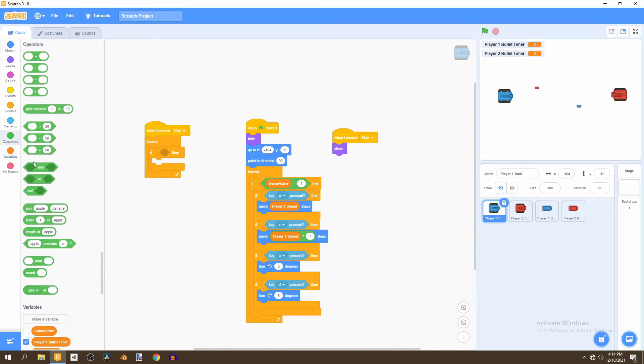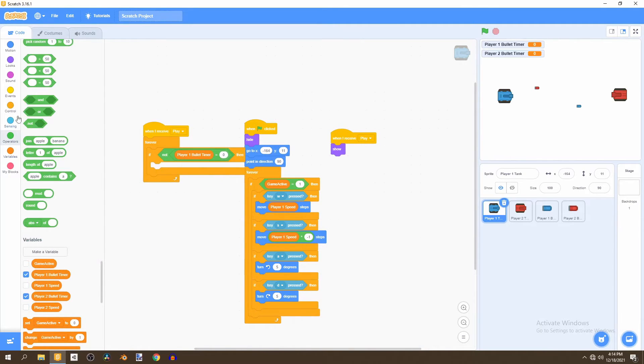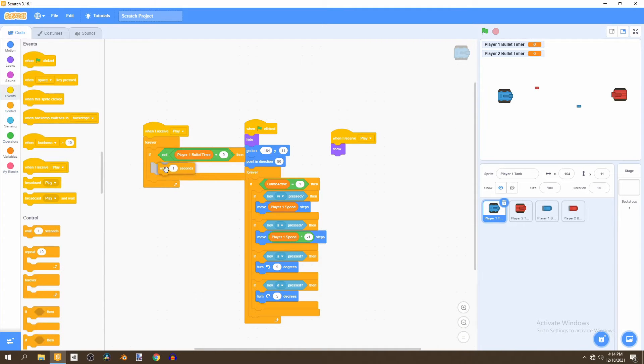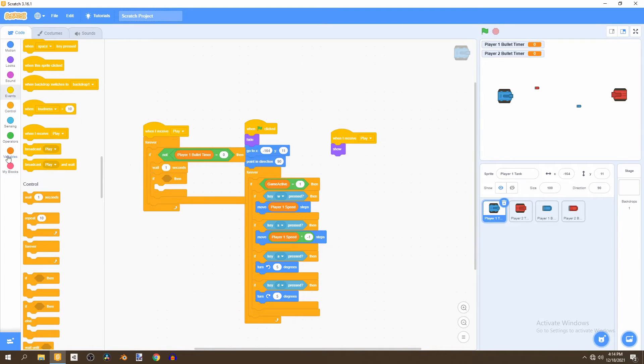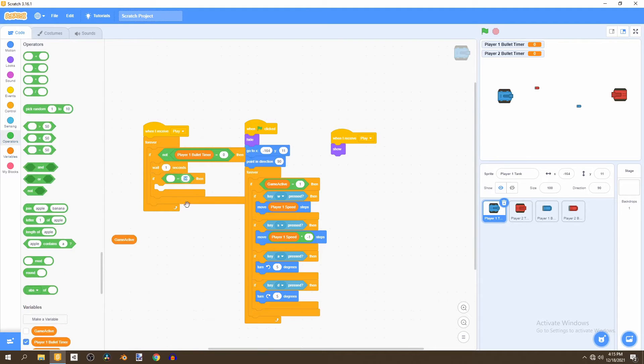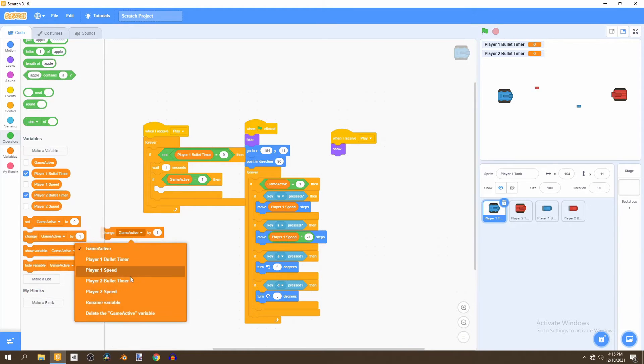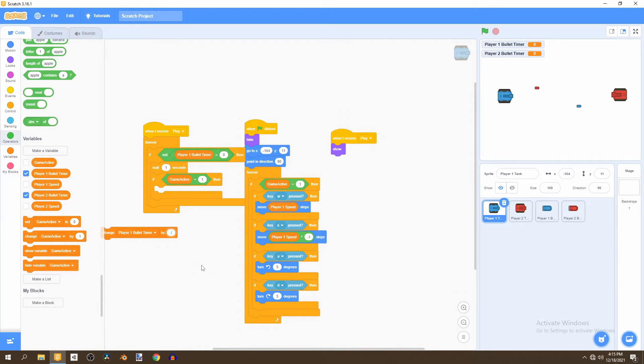We'll go to Operators and bring in the equals operator and the not operator. We want to check if the player one bullet timer does not equal zero, and if that's the case we'll wait one second. After that second has passed, we look if the game is active — if it equals one — then we change the player one bullet timer by negative one.